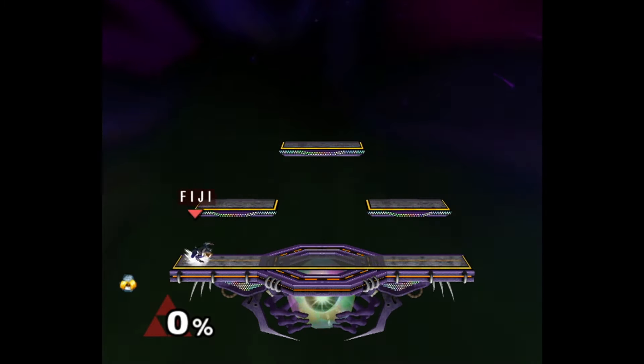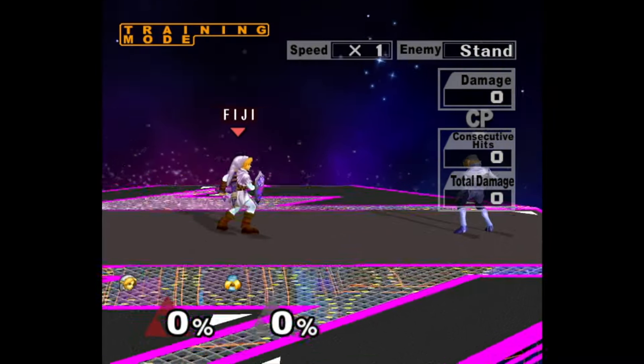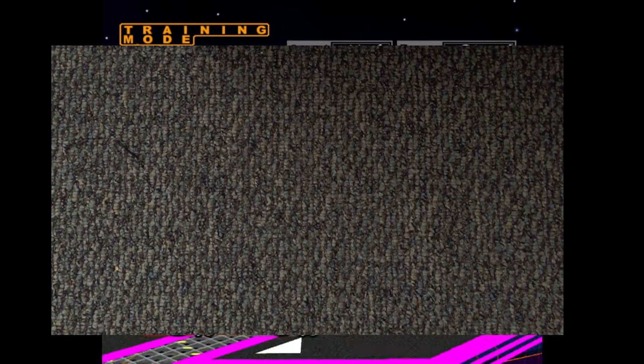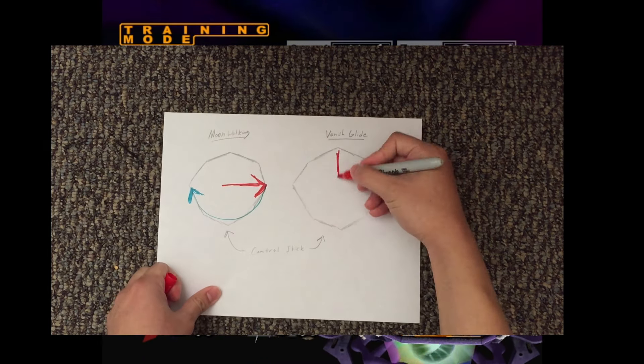This all revolves around speed and quarter circles. If you know how to moonwalk in Melee, it's actually pretty similar to that. If anyone wants, I can do a future moonwalking video, but the general idea of that tech is going from a walk animation, slamming the control stick in the other direction, and quarter or half circling back to the original position from the bottom quickly.